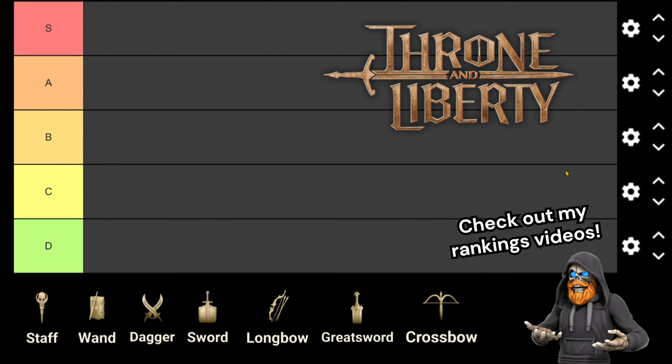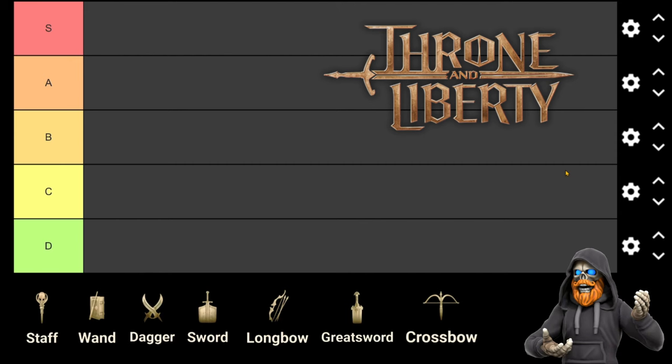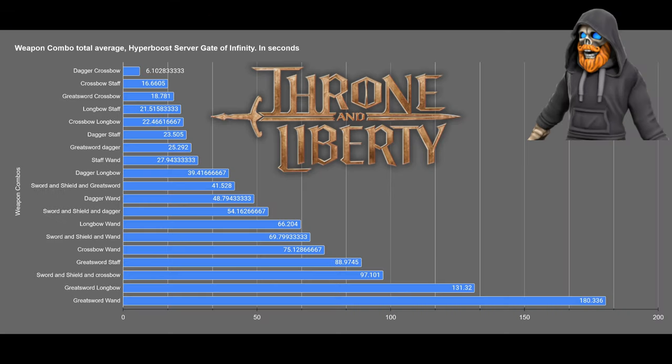Keep in mind, I am using data from the Hyperboost server using Gate of Infinity rankings I've been gathering over the past few weeks. The rankings here sort of exist in a vacuum in a solo player instance, so don't use this as an end-all, be-all tier list — just one of many tools you should be looking at when determining what weapons you want to use when the global launch hits. This also won't include the crossbow changes they have mentioned, so I imagine crossbow may drop somewhat in the rankings, but I still think it would be a major contender in the tier list.